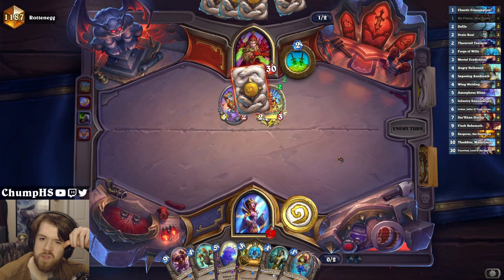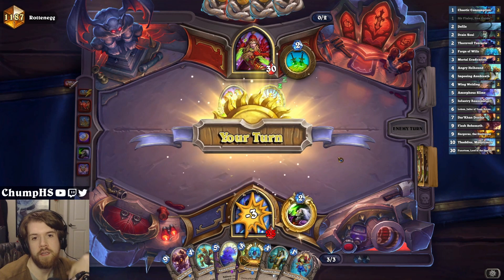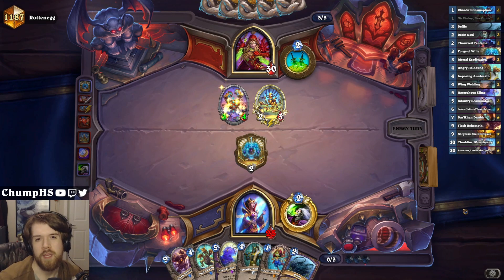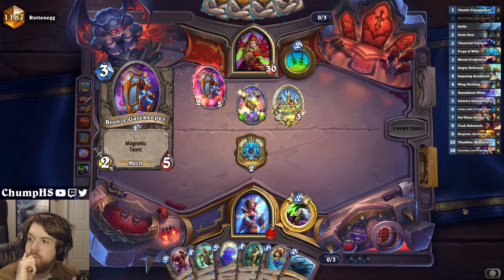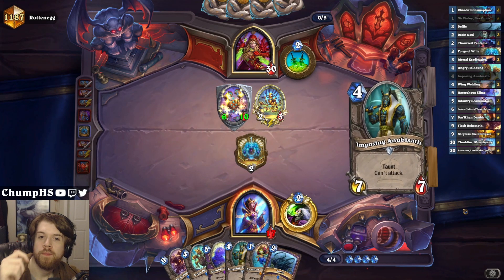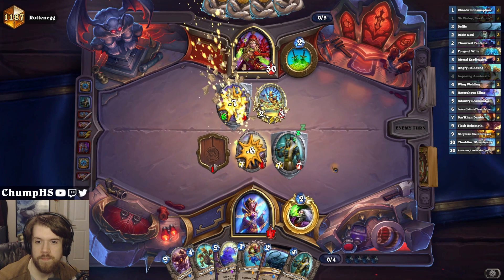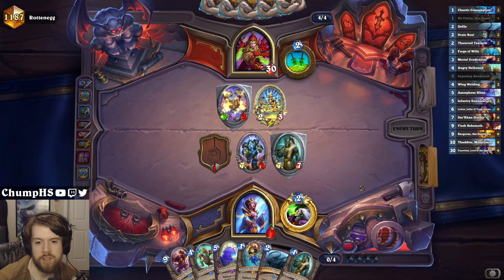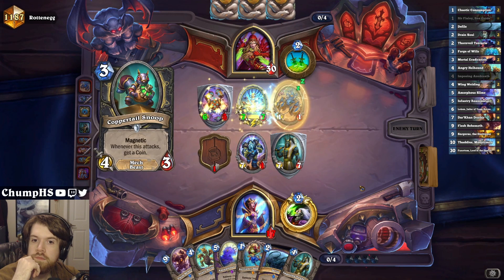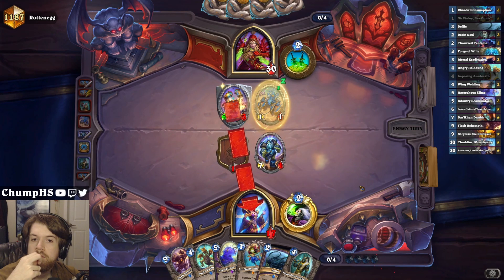That card is a bit scary, but if they only have the one magnetic for it, maybe it's not too bad. It's actually just straight up the worst magnetic here. As long as they don't have Prep plus Scrap Heap, I don't think the Invent-O-Matic's too scary. 10 health is really, really big. I think 6/5 just doesn't do much here - I could send them both in, but I think this is good. Looks like we're stabilizing here.